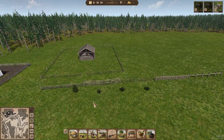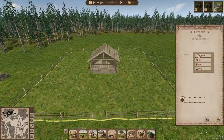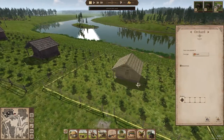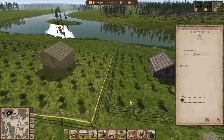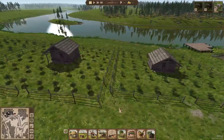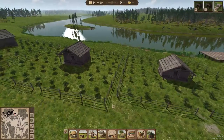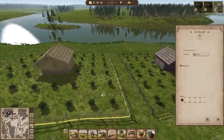We also have a brand new building — an orchard — where you can select from three different types of trees to give you additional resources within your village. Because they were very easy to build, here's three I made earlier. The first one is running apple trees, the second is running apricot trees, the two of which look quite similar, so I'm hoping there will be some difference visible when the trees get bigger.